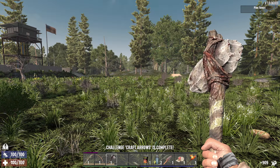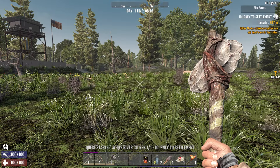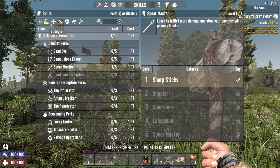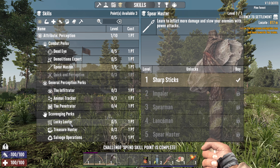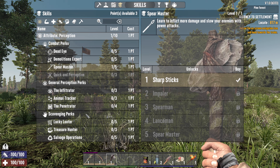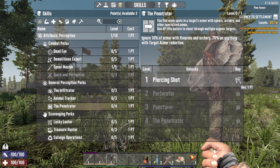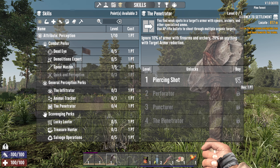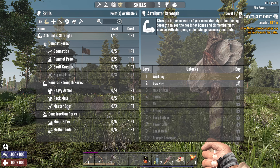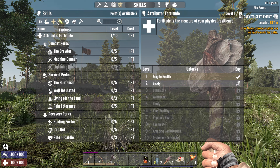That should give us our skill points. I'll put one into Spear Master. We also got Lucky Looter and Salvage Operations — they're good to get up. There's also Quick and Perceptive which goes well with the spear penetrator perk. Not sure if Perceptive does much for the spear — it's better for firearms and archery — but we'll put one into Spear for now.